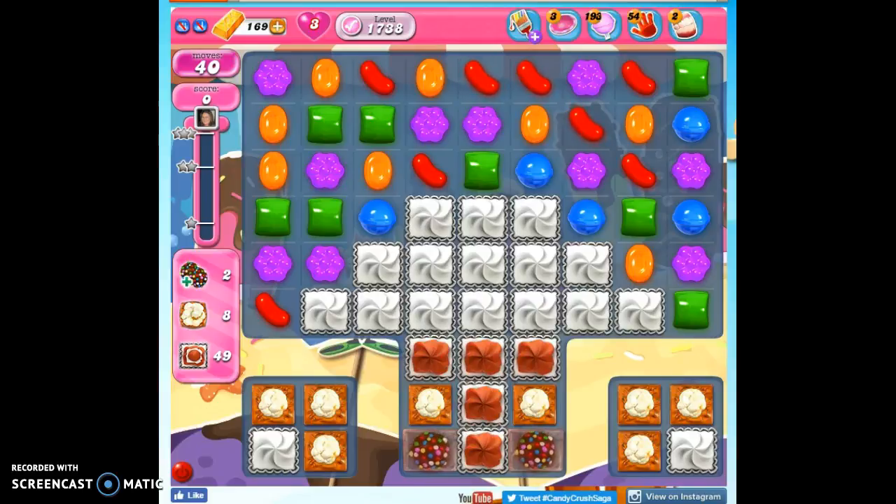Hi friends, this is Susie, your Candy Crush Guru, here to help you solve the puzzle of level 1738, where we have 40 moves to collect several orders: 49 frosting, 8 popcorn, and 2 sets of color bombs that we switch with each other.